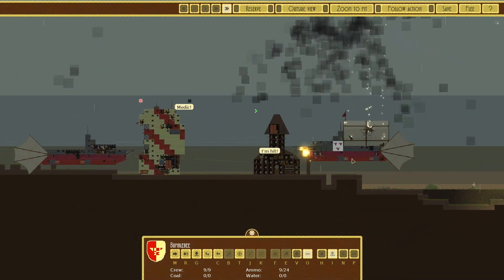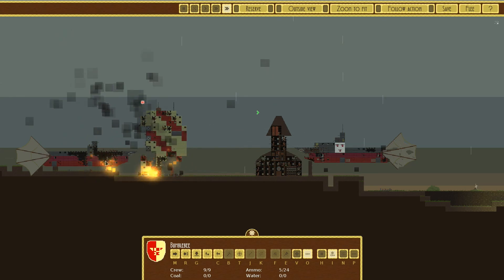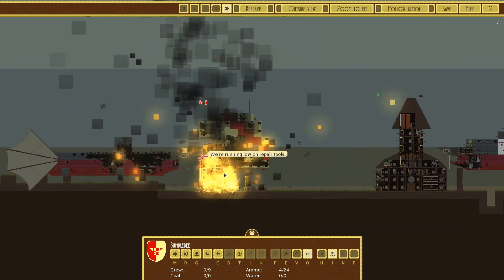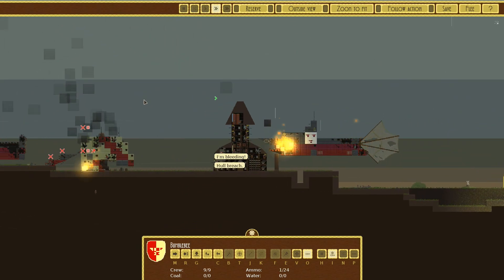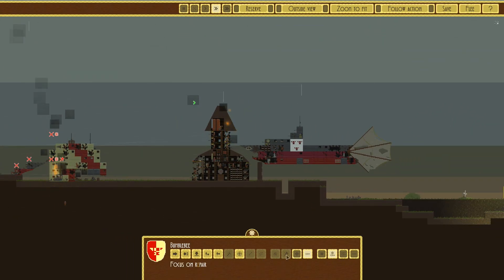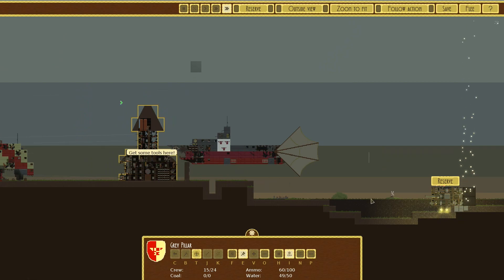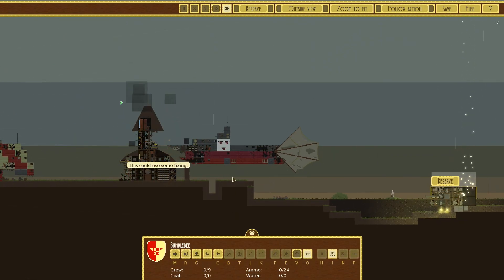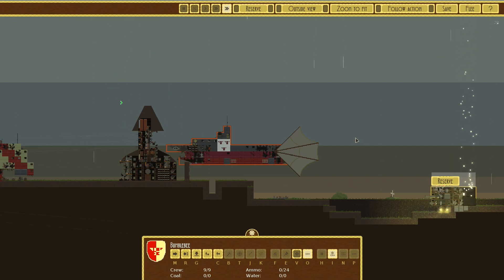We're now a stationary building — that's not the end of the world. I think we're going to win this one. The building is losing levels — that is ridiculous. This is still fine. Do you have repairs you can do? Why not try? The bumblebee's got no command, so it's just doing its own thing.